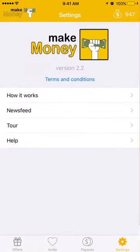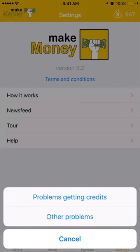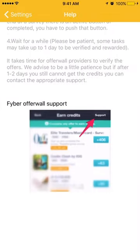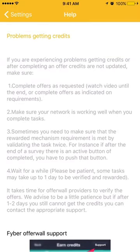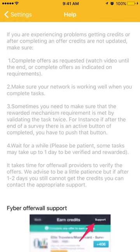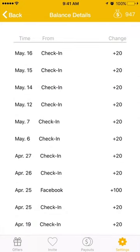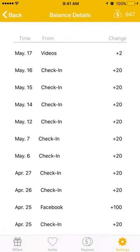If you have problems getting credits, you can go to help and they will show you step by step how you can resolve your issue. You can also tap on the right-hand corner to show you the history — the history of the credits you've got.